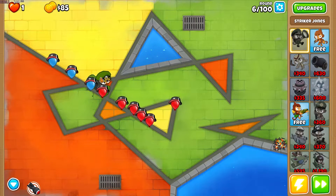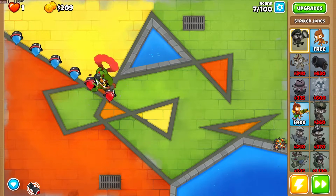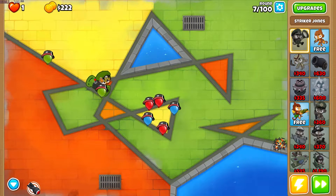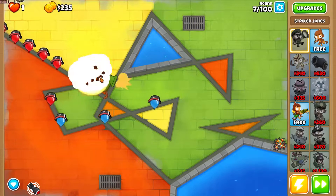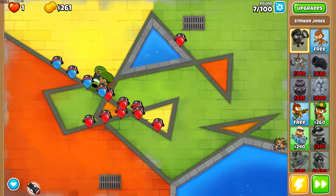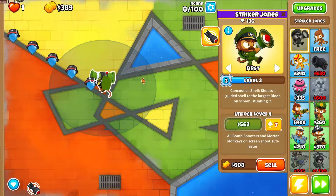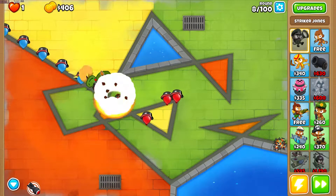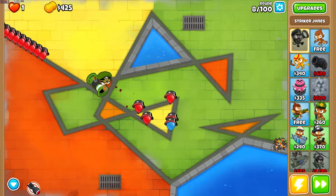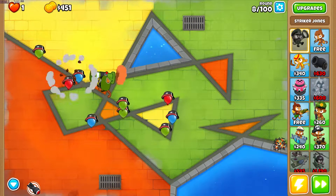Striker Jones is pretty much the only hero that does explosive damage exclusively. You obviously have Churchill which also has a machine gun, but that's just regular pop damage. I feel like Striker Jones is the way to go. The reason we're doing Unpoppable is because I can't find a way to do it on CHIMPS.